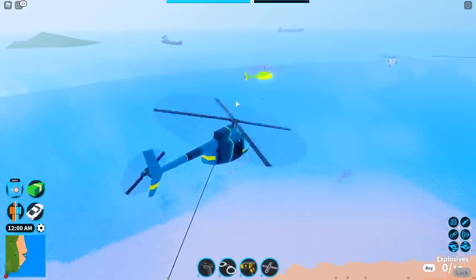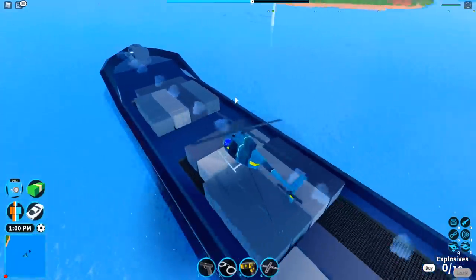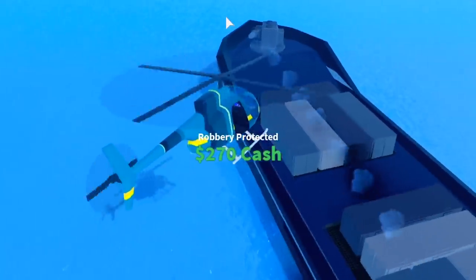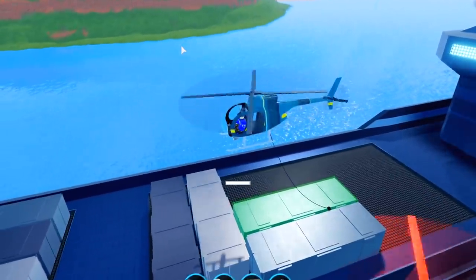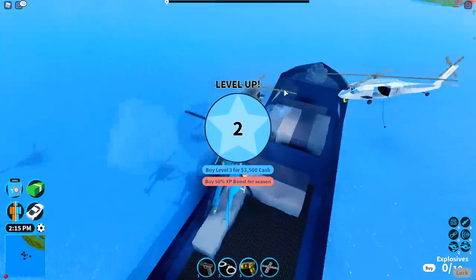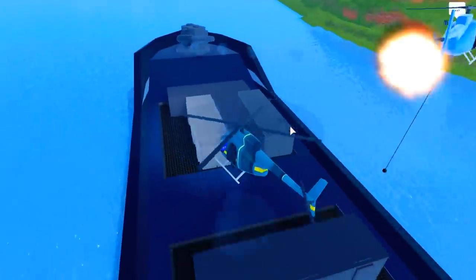The cargo ship's coming in and there's some criminals waiting to rob this. You can rob this as a cop by dropping the crates in the water. Let's see what happens whenever I just drop these in the water as a cop - do you get the same amount of cash? I just dropped it in the water. Robbery protected. Could I pick up all of these and get rid of all of them? You just dump them all off into the water. So there's no limit to the amount of crates you can drop in the water. So technically I am griefing this robbery right now. And this is a really good way to level - you get a ton of experience from this. If you're looking for a way to level fast in the new update, I would do this honestly.